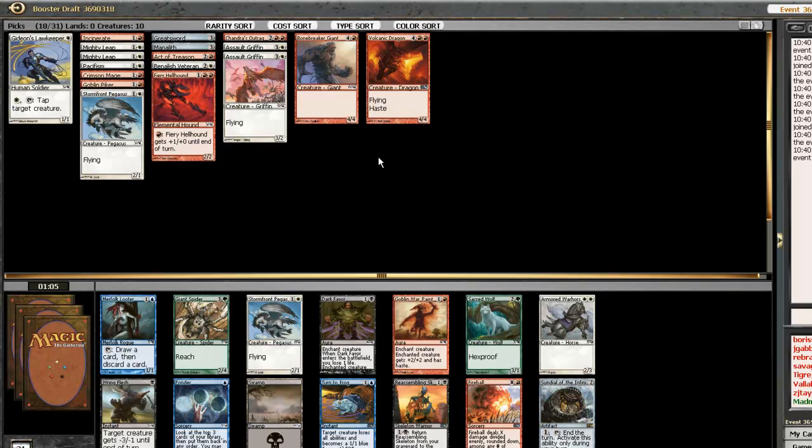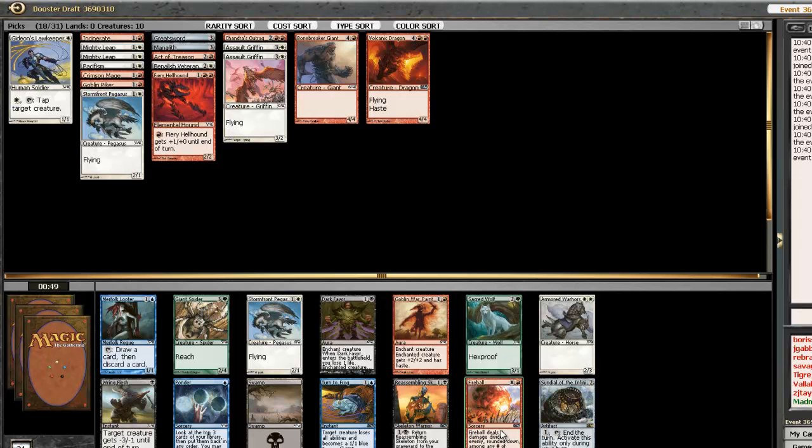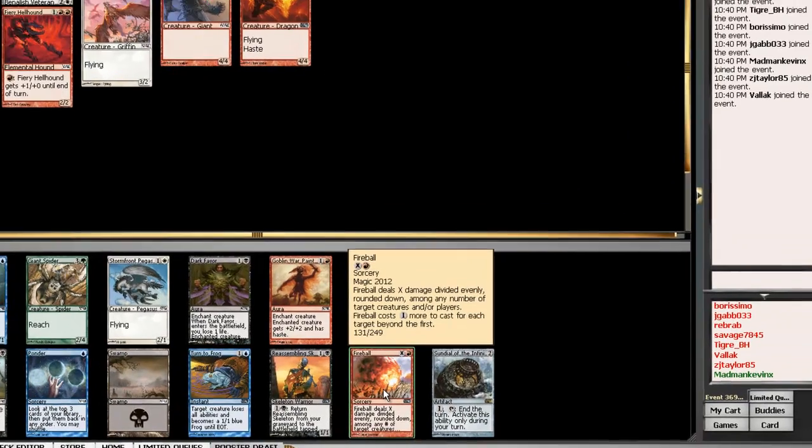In this pack: more War Paint and a Fireball. You can never really say no to Fireball. This Pegasus almost certainly isn't going to wheel back to me — that's sad — but the happiness of Fireball is nowhere close to the happiness of a Pegasus. There's another Looter going around, but where are all the white and red cards? Sadness. I think there just aren't any in the packs.